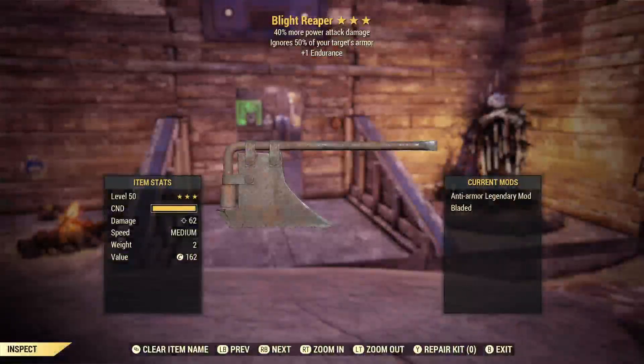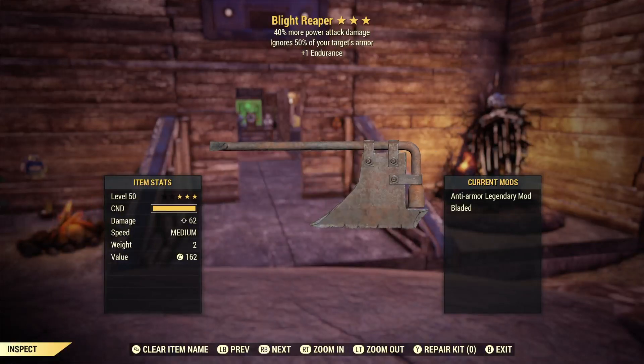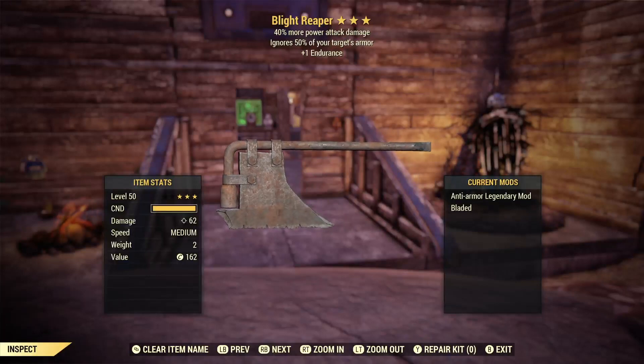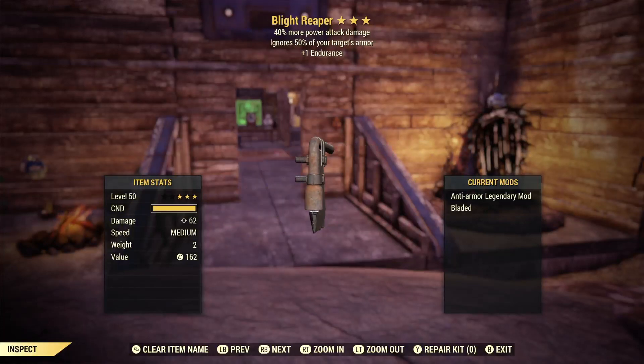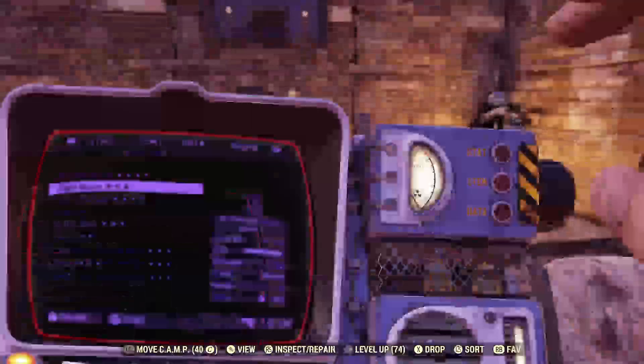The first one on the list — I want to say first off, I reached my custom name limit, so I can't come up with my usual cool Navigator names for weapons. But I did end up coming up with a cool name for this one. This is a Bladed Tire Iron. I decided to name this the Blight Reaper because it reminded me of a scythe. I got this legendary drop from the pit, and this weapon actually kind of gave me the idea to do this video. This is an anti-armor, 40% more power attack damage, plus one endurance tire iron.